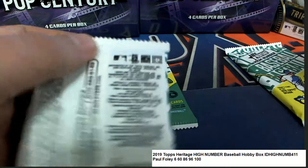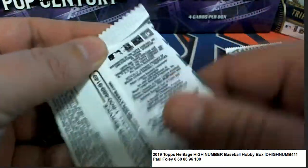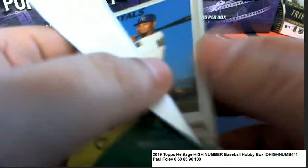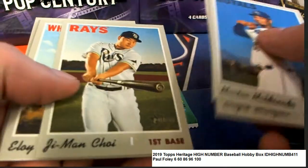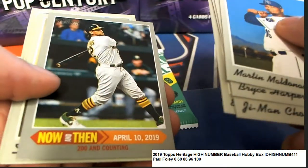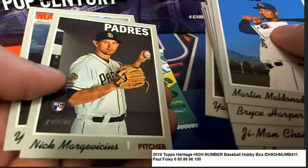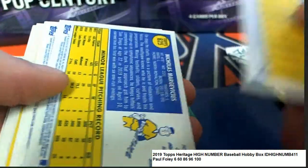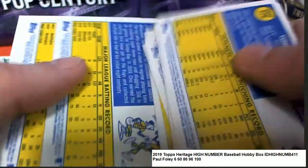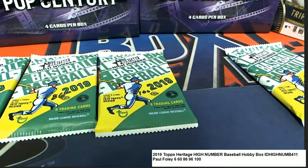All right, so here we go, we'll start with pack number six. Oh, is it really a tie game? Oh my gosh, wow. Some of these can be really cool — nice rookie card there, Mr. Foley. Some of these can be like a variation and stuff, so I always like to look at the back. That's why you see me doing this, because I'm looking to see if I've missed a variation. That was a nice rookie card.